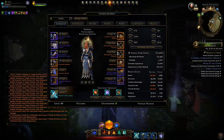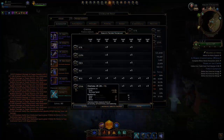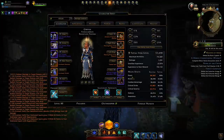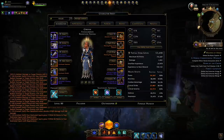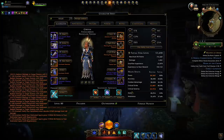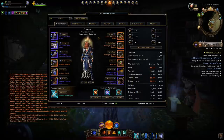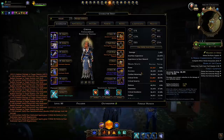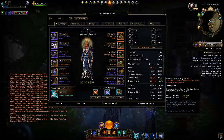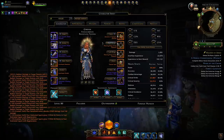For ability scores you want wisdom and charisma, so choose a race that benefits these. Also choose a race that gives bonuses to power, critical strike, and critical severity. Dragonborn gives 3% power and 3% critical strike, or you could run human for 1% to all offense and defense stats. For the best-in-slot choice I'd recommend metallic ancestry dragonborn for 3% power and 3% critical strike, but if you prefer alternatives like human or Aasimar there are good options there too.